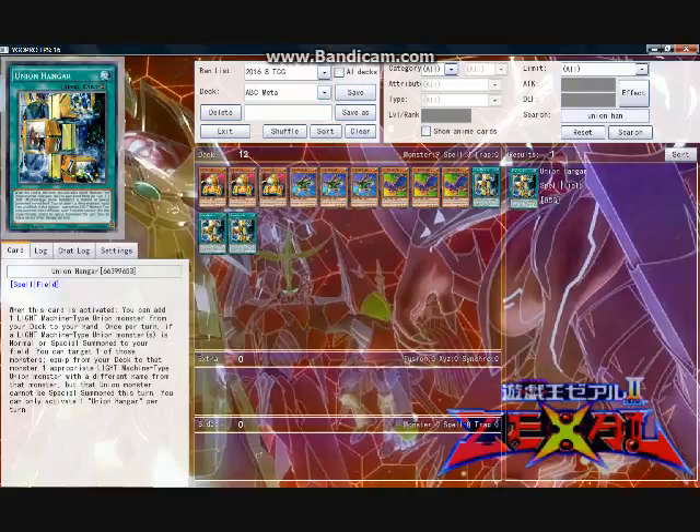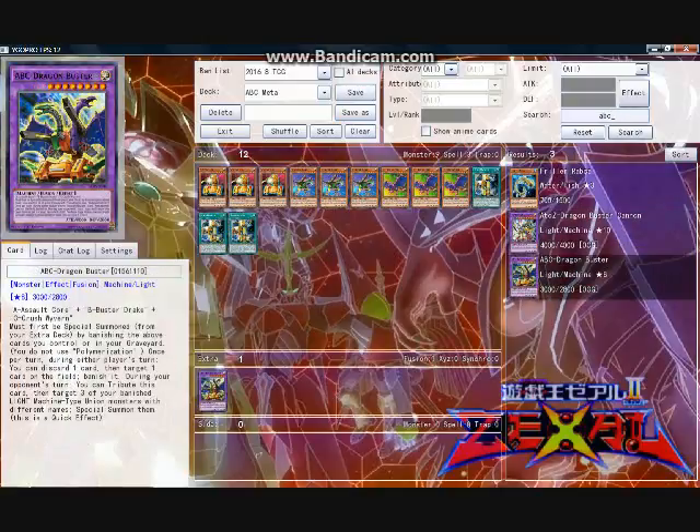Run three copies as long as three copies are allowed. However, the psychological double-edged sword of Hanger is that its overall ability may have induced some players to depend too much upon it. Finally, the big boss himself — A, B, C Dragon Buster.